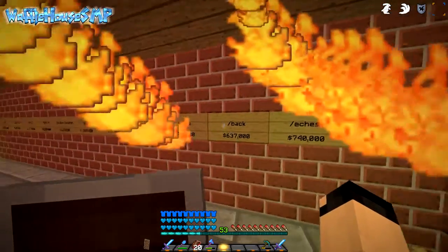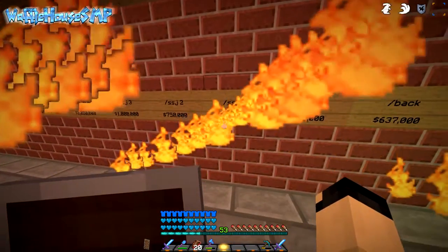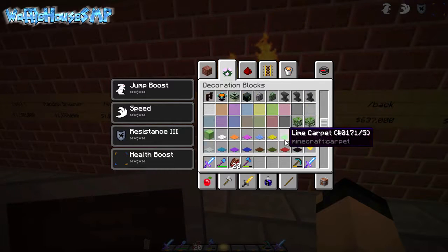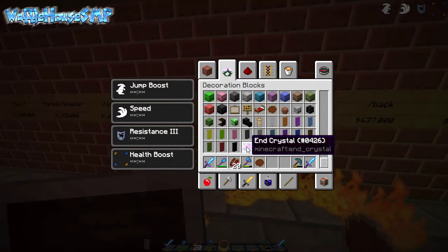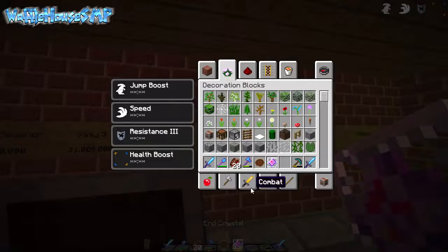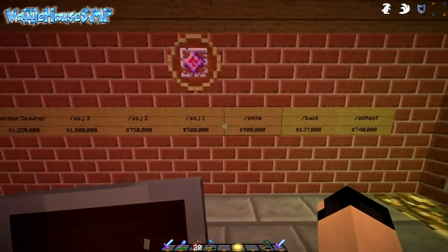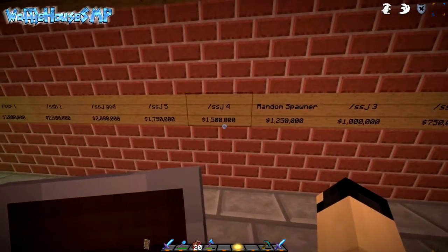We are close to unlocking Super Saiyan 2. I want to add something that shows I unlocked Super Saiyan 1. Let me go into creative - slash creative. I want to put an item frame to show that I unlocked it. Can I put an end crystal in this? Just better not blow up my house. There we go - that means I unlocked this one. Each S doesn't mean anything anymore because I now have the ender chest, slash back, and slash my.